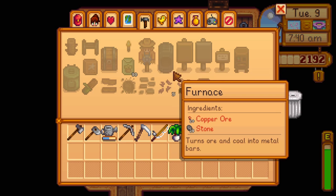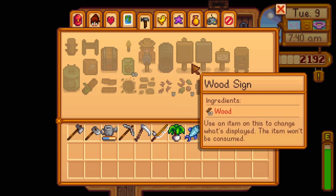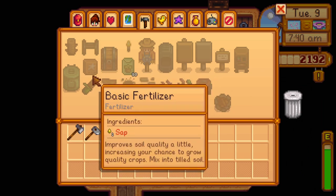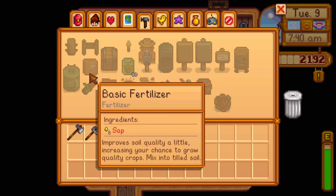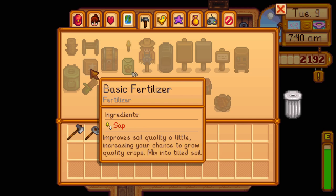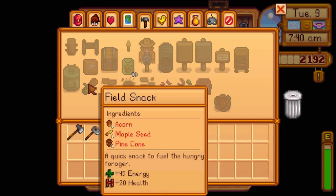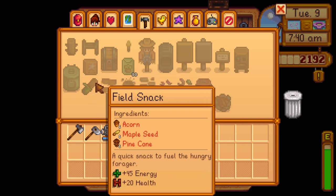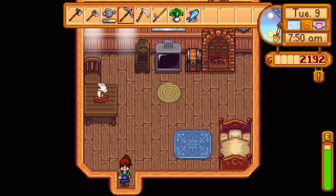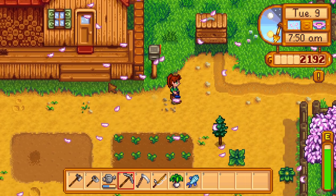I need copper ore and stone, but I also feel like I needed wood for something. To get sap from the trees would help with fertilizer — I can turn two sap into a fertilizer. I can make field snacks too. It might be worth cutting some trees today, but really I think what I need to do is get to the beach and buy a new rod from Willy.